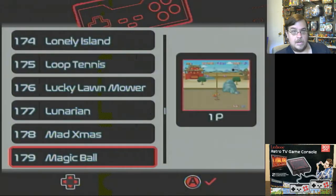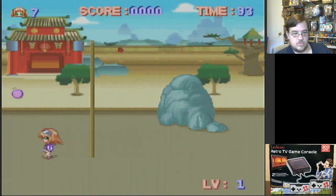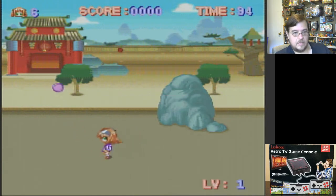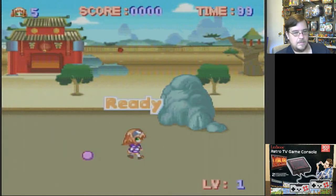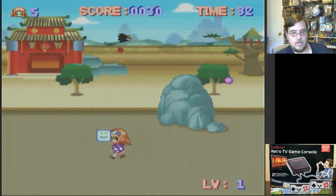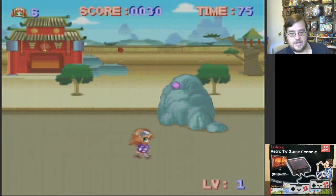Magic Ball. Let's do this. A button has this little stick coming up. You got to knock that stick onto the target. There we go. That was Magic Ball.